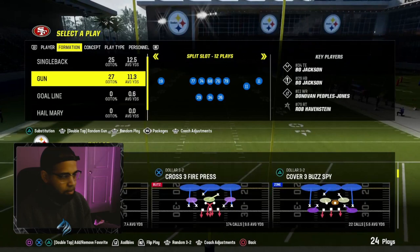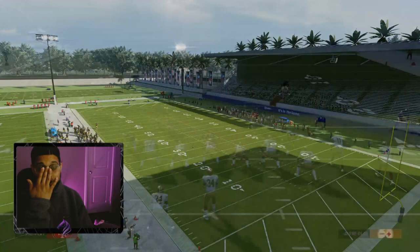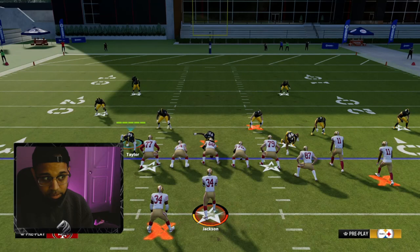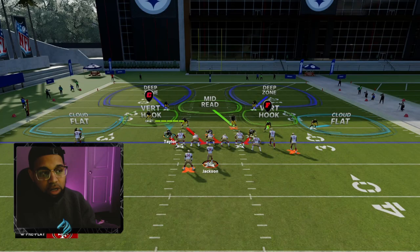We're going to come out in Dollar formation with a Cover 2, and on the offensive side we'll come out in Bunch running Verticals — the most popular formation in the game. When you call your defense, the first thing you want to do for the hybrid variation is reset the play as soon as you come out of the huddle. Press Square or X, then press L2 to reset the play. This causes vert hooks to match on a specific individual.